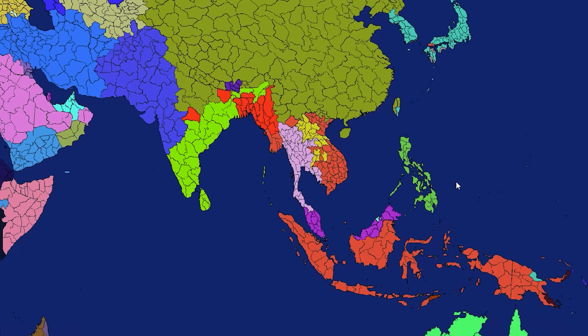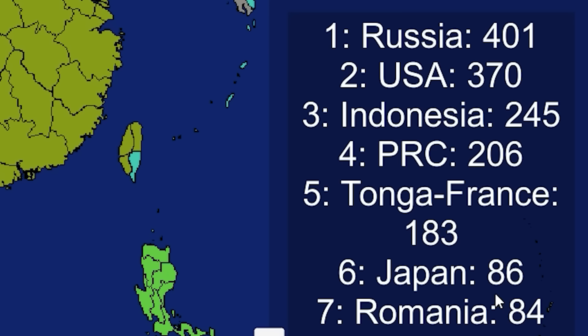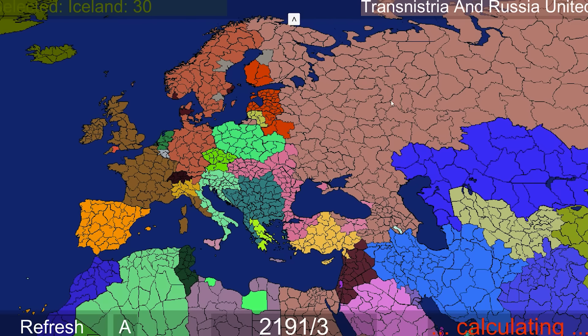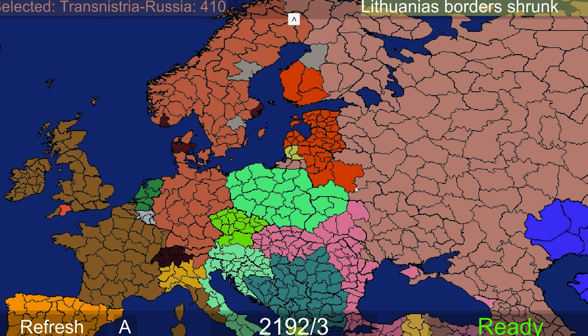Laos just got annexed by Indonesia - so this is Indonesia's comeback right here. Laos had a lot before. Indonesia is now in third place. Transnistria and Russia just united. They only had one province, so it was kind of just a color change there.